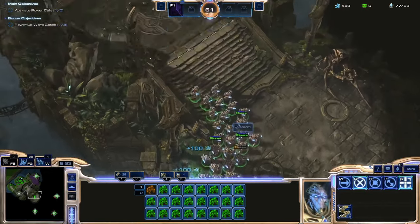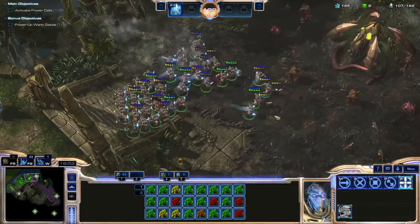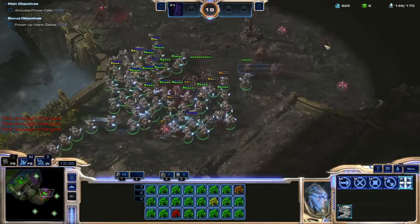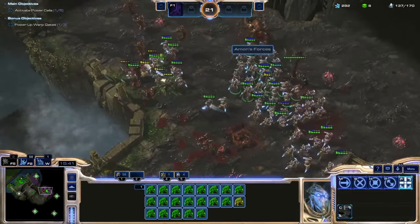Unfortunately, unlike in Deathless, the Zealot is not a cost-effective way to clear around the map. The nearby power cell is simple enough to clear — just a few Zerglings and Hydralisks. I then move on to the center right, which is the second easiest area. The left has a huge number of Mutalisks, and the south houses the strongest defenses of them all.